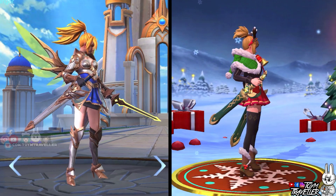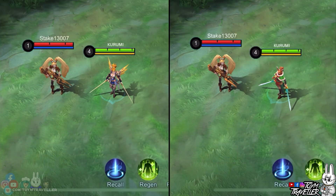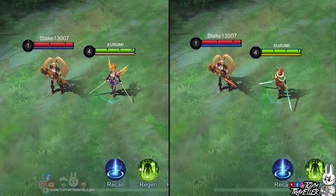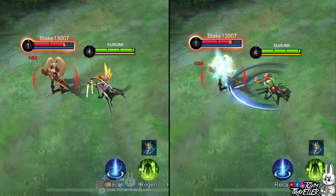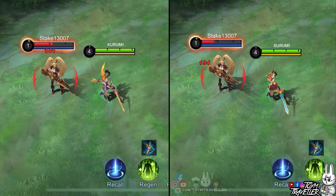Just wait until you see her skill effects. Let's check out Fanny's basic attacks. The slash effects have a dull blue color. I love how big her blades are on this skin — it actually compensates for the lack of swing effects.